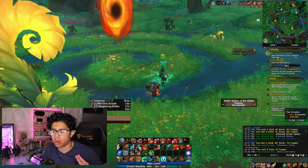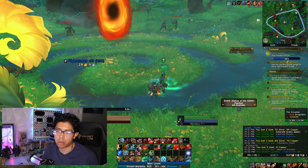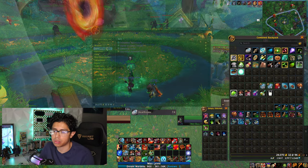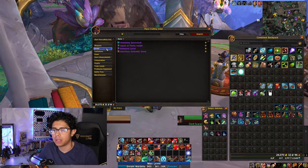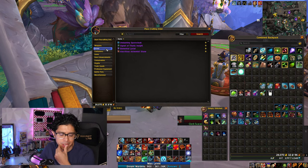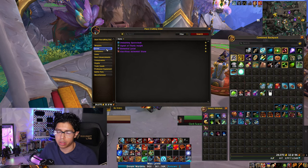Crafting the Spark of Dreams does take 250 Flightstones, but you'll passively get those as you progress through the campaign, do all the side quests, and collect the different treasures around the Emerald Dream. I recommend crafting your 463 gear after you've done all the campaign quests and side quests for the week.